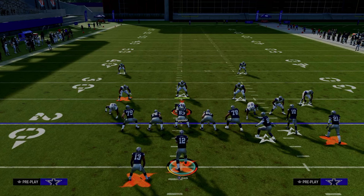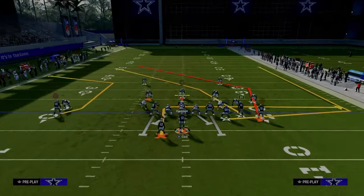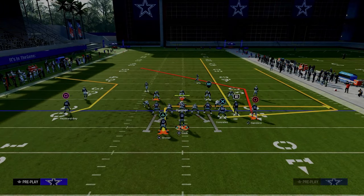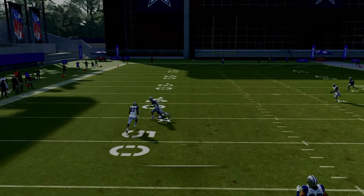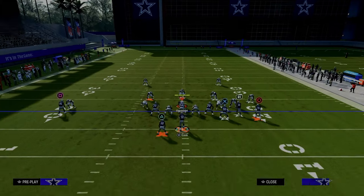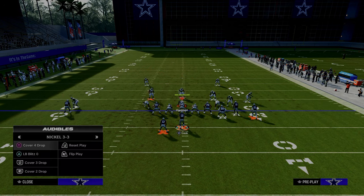Now I want to go over this exact same setup but with my bunch to the short side, to show a later read in the play that I think is really good and might even be better to run this way. Against Cover Three with the bunch to the short side of the field, you still have a pretty good chance of this post route being a big hitter. It's probably not going to be a one-play touchdown because that deep defender on the left might roll back and defend it — but there are advantages to doing this.